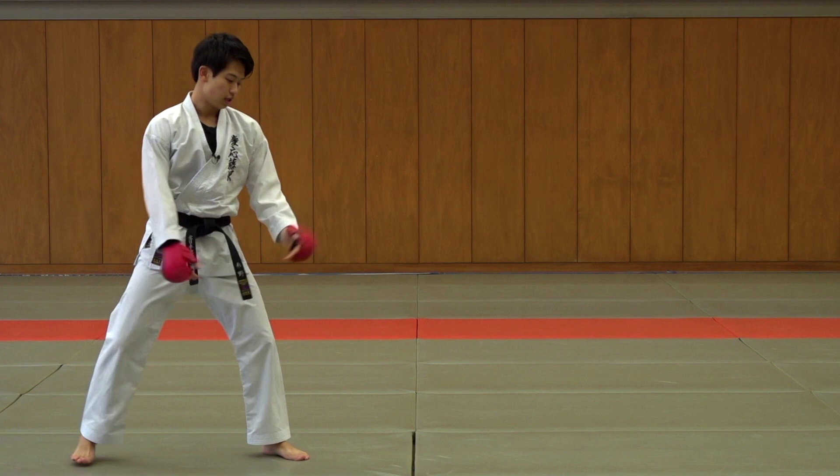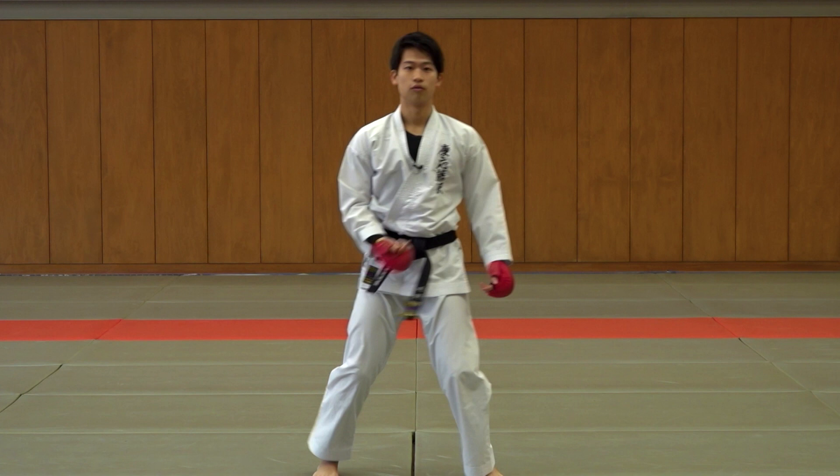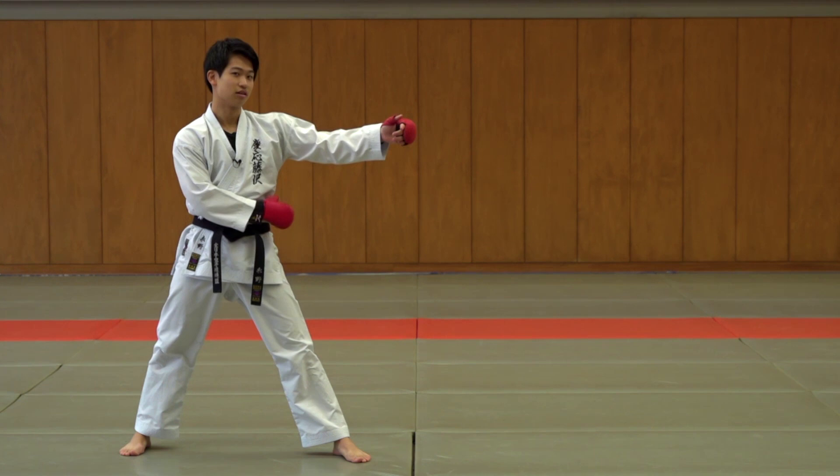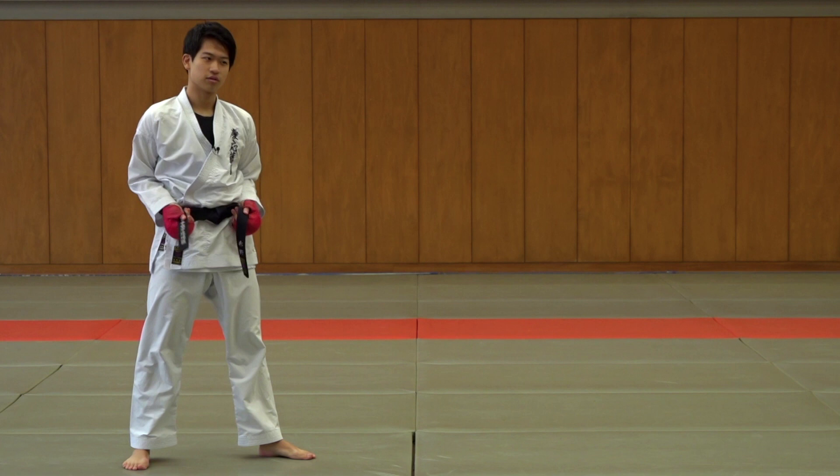So usually it's chudanzuki. And if he knows that I'm aiming for a counter, then maybe you fake this and go for a kick. Or if he senses that I'm aiming for a chudan-geri — a roundhouse kick to the stomach — then you can fake it and go for a punch.